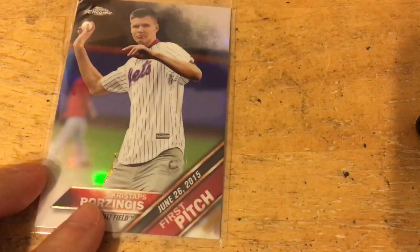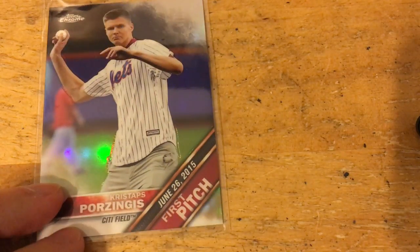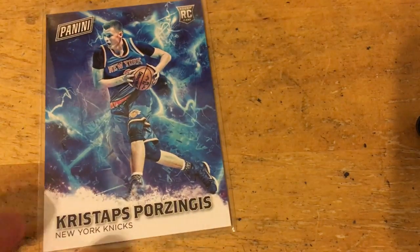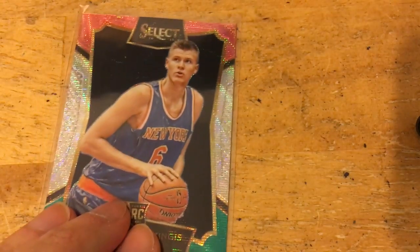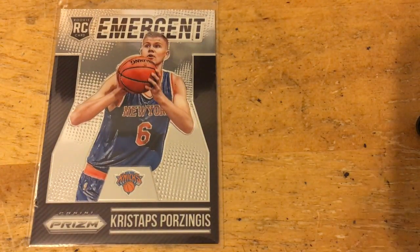Now some Porzingis stuff — a first pitch insert showing him throwing out the first pitch at the Mets game. There's a Panini Father's Day rookie, a Select tricolor rookie (not numbered), and a Prizm emergent rookie. I'm glad to finally be filling up the Kristaps section of the binder a bit.